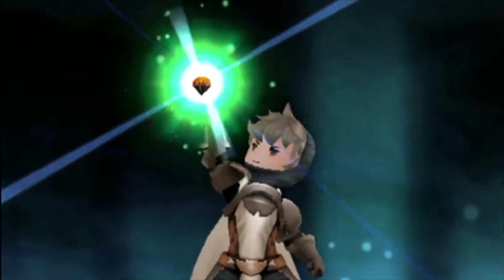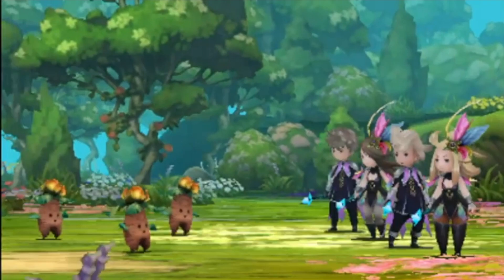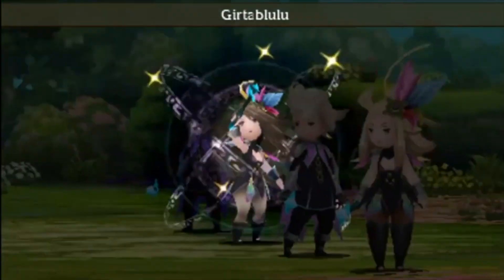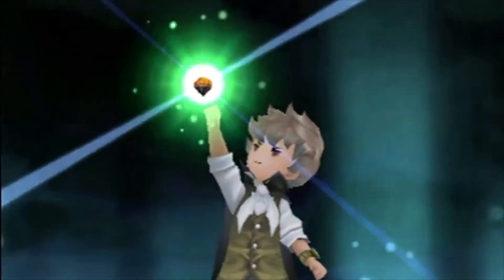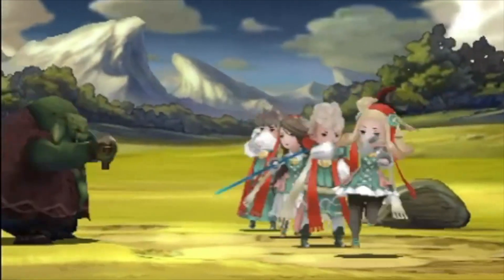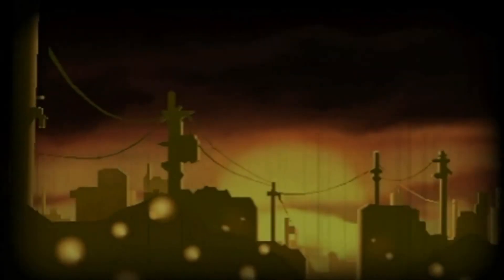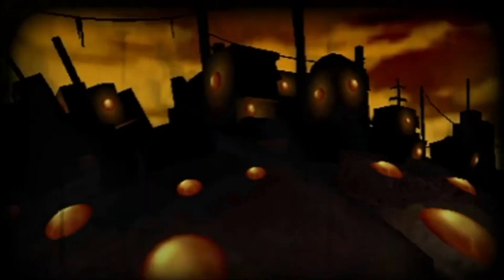We'll start with the S-tier here. If you enjoy spending massive amounts of MP and watching the same 30-second animations over and over again in order to do okayish AoE damage, then the Summoner is just right for you. The Conjurer is one of the final classes you will obtain in Default, and by then it'll be hard to find a place for it. Its main gimmick is buffing the user, which is nice and can be useful at times, but ultimately there just won't be a situation where you'll need this job.